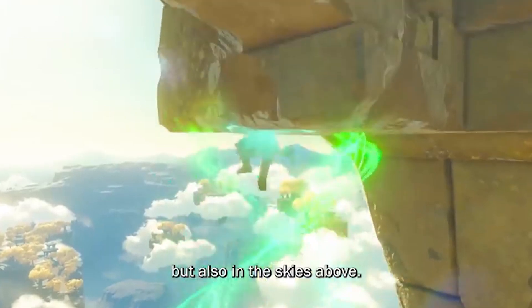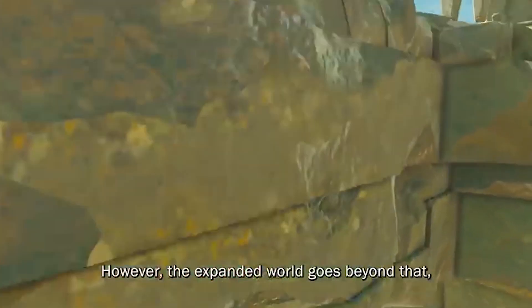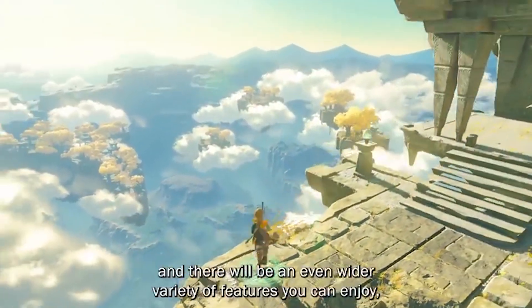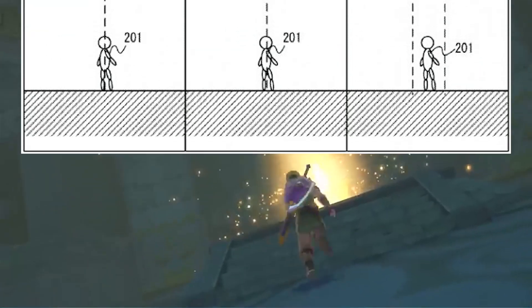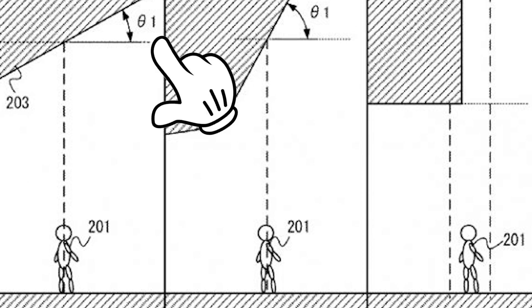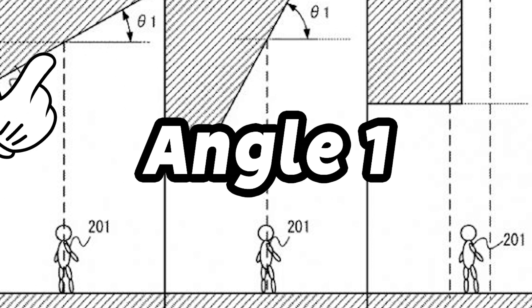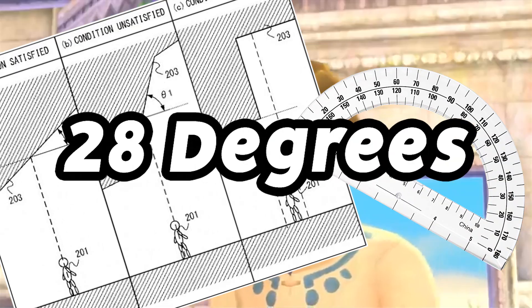And as seen in the first trailer, this involves Link burrowing himself through the land masses in the sky from what seems to be the surface world below, most likely as a power given to him via his new arm. This patent first shows a player character simply standing on a lower platform as a dashed line above them ascends upwards, with the angle between where the dashed line hits and the platform above being labeled angle 1, that using our handy protractor seems to be right at 28 degrees.